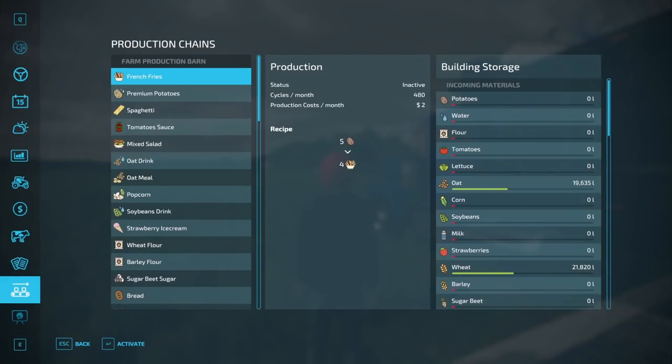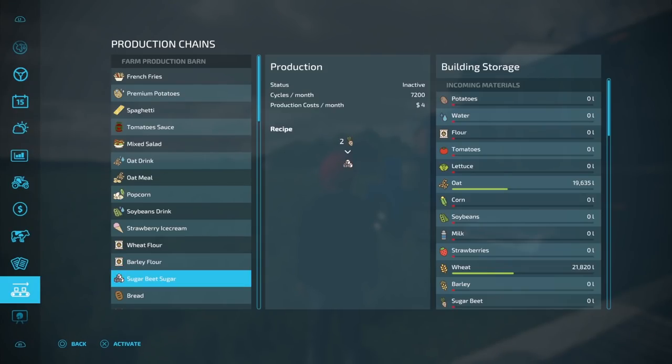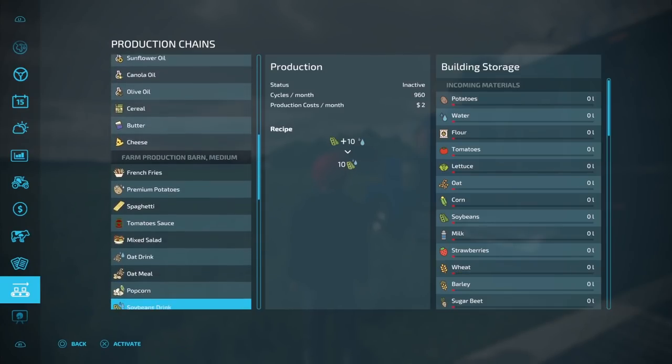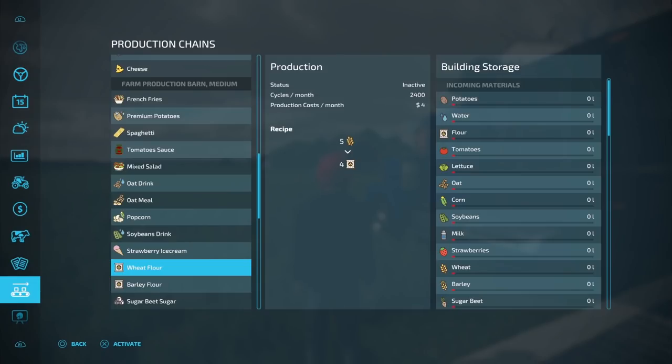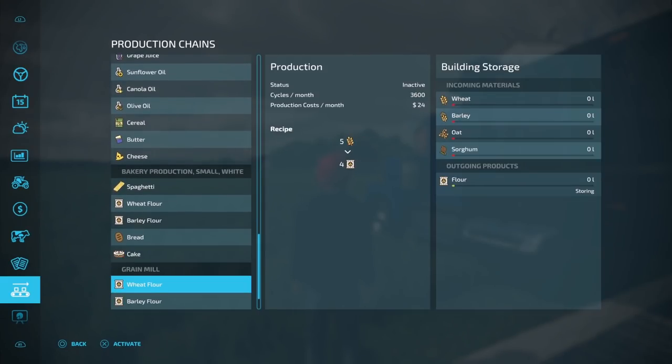Another interesting thing is the production rate. On the farm production barn — the big one — wheat flour is 2400 cycles a month, 5 in and 4 out. The medium-sized one is also 2400 cycles, 5 in and 4 out. The small bakery-only one is also 2400 cycles, 5 in and 4 out. But comparing against the base game grain mill, it's still 5 in and 4 out but at 3600 cycles a month. So with this production pack you can only use 12,000 liters going in versus 18,000 liters with the base game grain mill, and your output is only 9,600 liters compared to 14,400 liters.